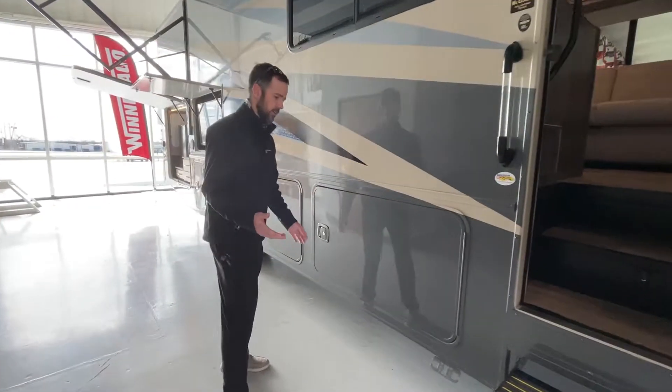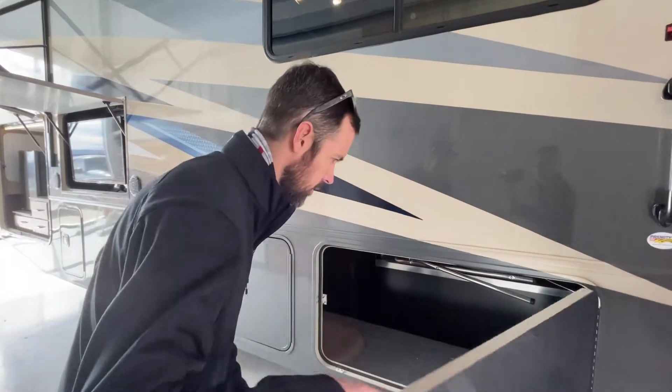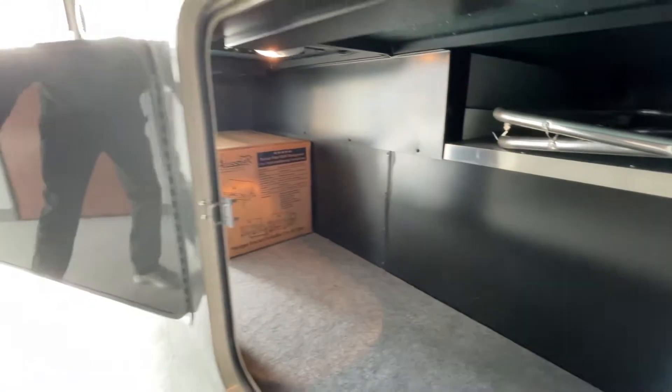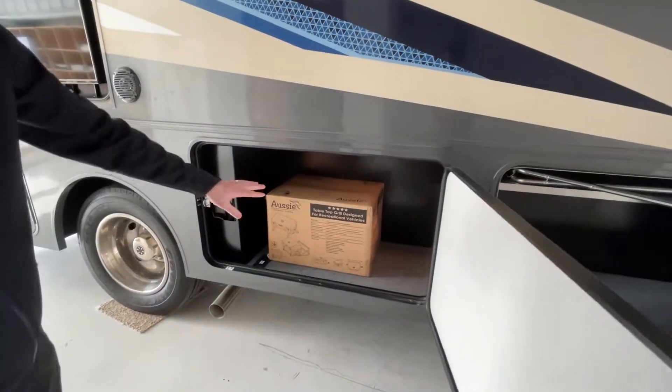Being a Class A, one of the main benefits is exterior storage. You've got some really good storage on this unit — full pass-through, so that will go to the other side for your long items like umbrellas, tables, chairs, things like that. And a secondary bay here as well.